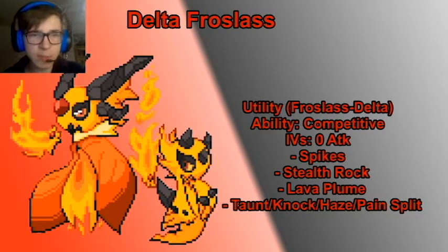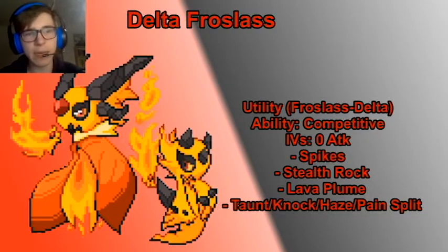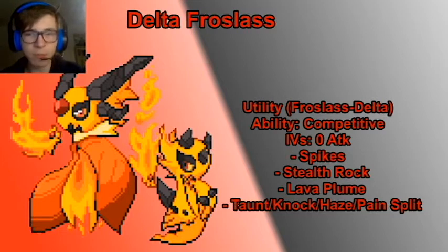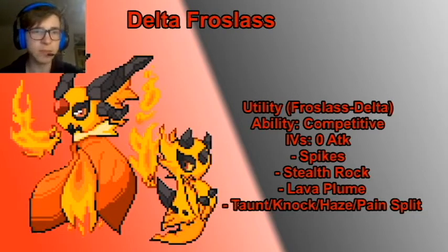The first set is similar to the first Delta Glalie set — it's a hazard set, but I think this thing can do it slightly better because it has the speed to back it up. It doesn't have the strong Head Smash that Glalie does, but it can still use Lava Plume to potentially burn things, Taunt, Knock Off, Haze, Pain Split — just standard utility moves plus hazards. It's a pretty fast spiker and stealth rocker. If things start to Defog on you, you can switch this in, get the Competitive boost, and get the rocks and spikes back up, which is pretty nice for a hazard stack Pokemon.